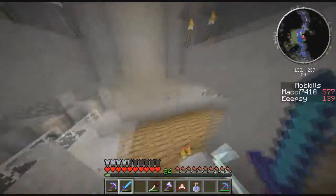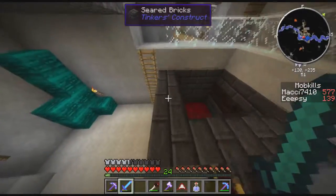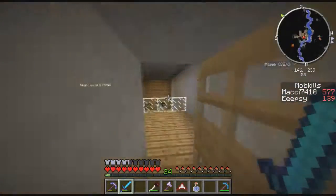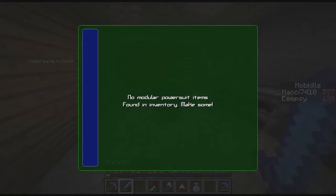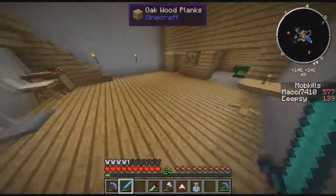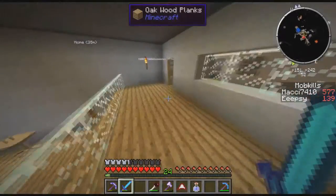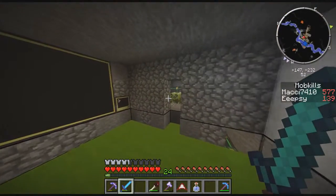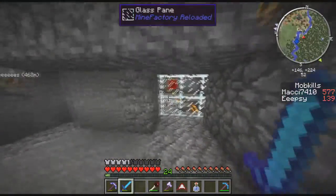Down here we have some different stuff. Here we have our smeltery - he's building that, I don't know how it works. And here is his power suit stuff - don't know anything about that either. Just some chests. His bed - we never sleep so I don't know why it's there. This was his room by the way. This is my room, I'm not done with it but it's pretty awesome so far.